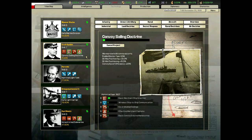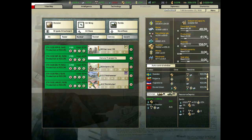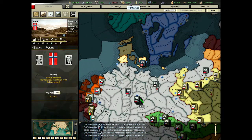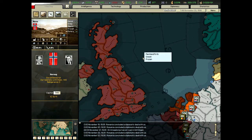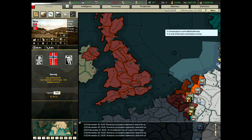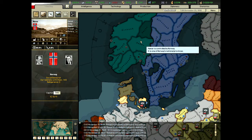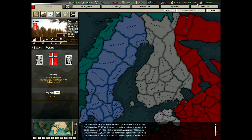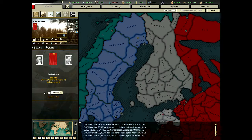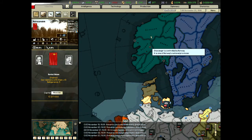Our convoy sailing doctrine will allow us to build escorts. We have some already even though we can't build them. Convoys and escorts are important to getting resources to and from sea-bound countries — for example when we take the UK, the only way to get resources and supplies to and from them is via convoys, and escorts protect the convoys. We have no land connection, and Finland and Russia will not be our allies. They'll also be used for Norway.